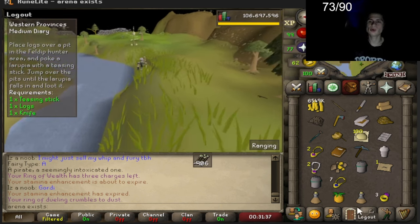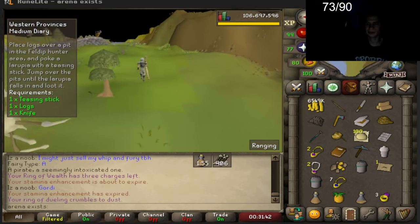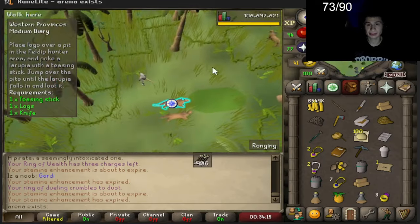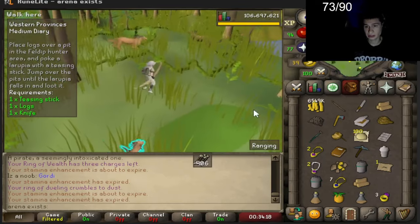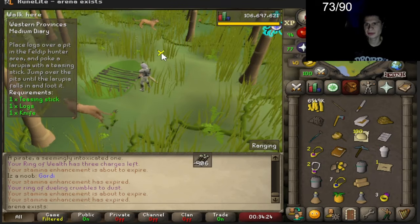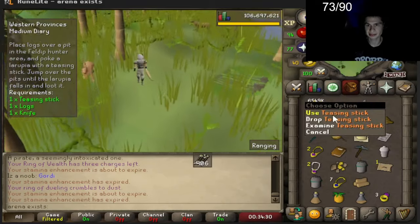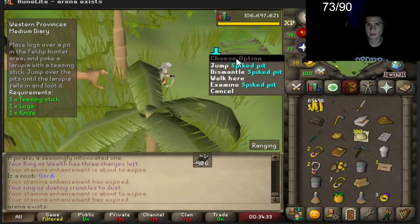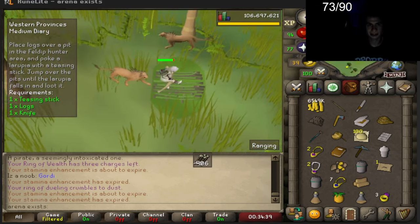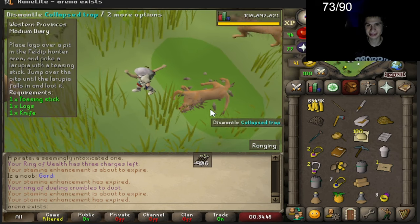Now we catch a spined larupia. Where am I going? I guess we just go back to the Grand Tree - wait, that step could have been completed there. We've got to go back to the Eagles Peak area and take the eagle again. I'm just gonna go to Castle Wars and run there because I don't know how to get back to that eagle. Place logs over a pit and then poke it with a teasing stick. Next we jump over this. Oh my goodness, the lion guy is dead.